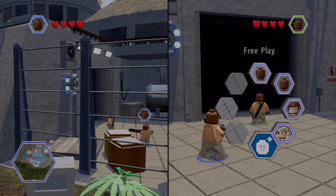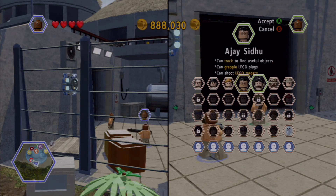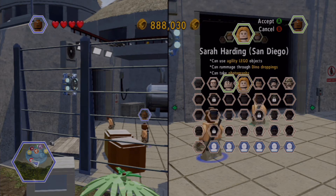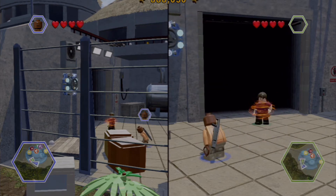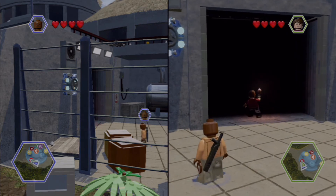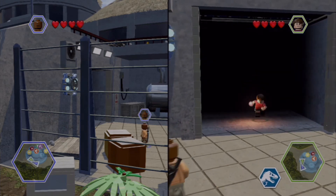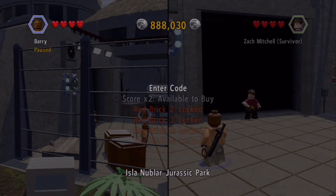Cookie Dough, switch over to somebody with light so we can see exactly which person this is. The guy that has light is this dude — Zach. He should just be able to walk right in there. There we go, so now we have a red brick. When we open our extras you should see that the x2 brick is now available to buy.